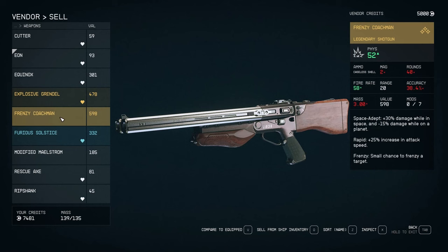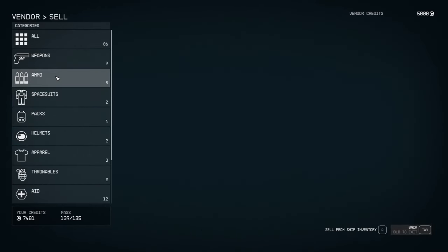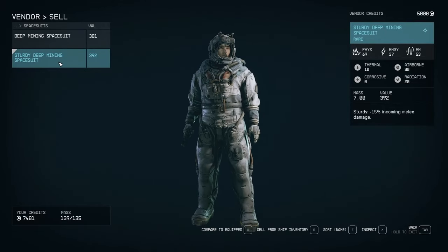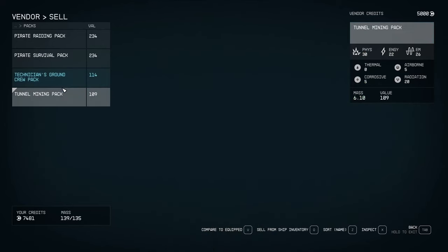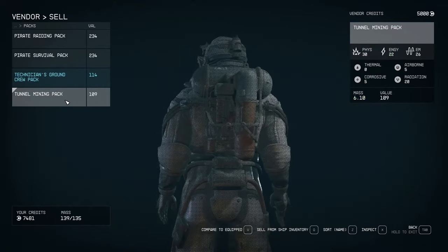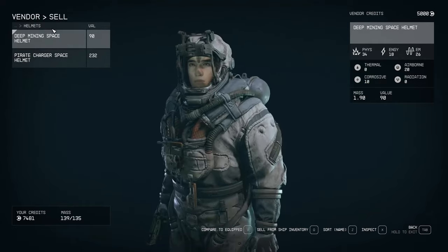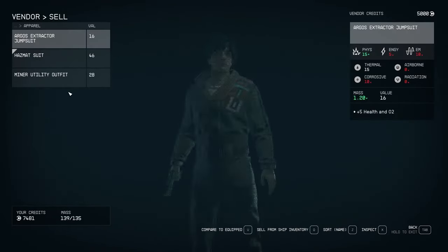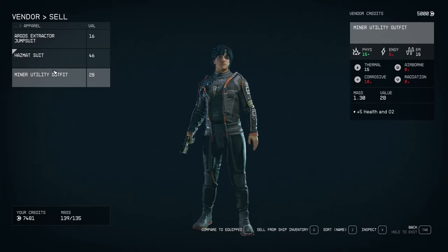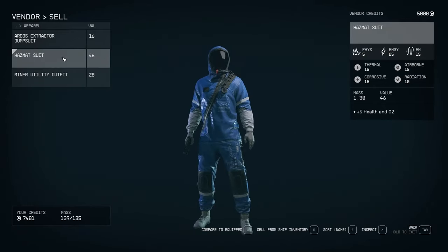Going over the loot: found the Frenzy Coachman near the top of a sniper tower where we fought the boss Brogan. The Furious Solstice was from a safe or something. Currently rocking the sturdy deep mining spacesuit. Got a couple of packs — but the physical resistance goes down from 30 to 18, plus airborne and radiation. There's also the pirate charger space helmet, pretty cool, but airborne goes down 15, not sure that's worth it.